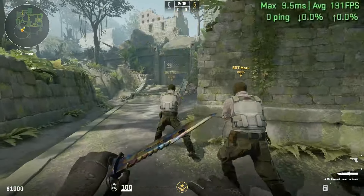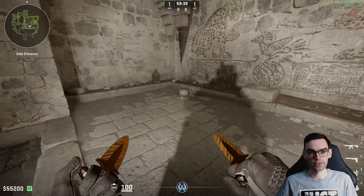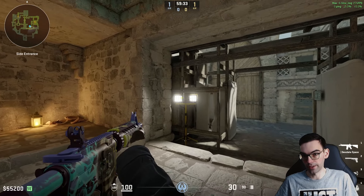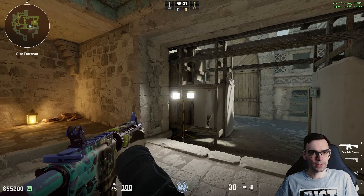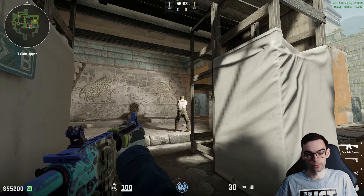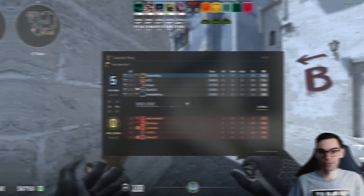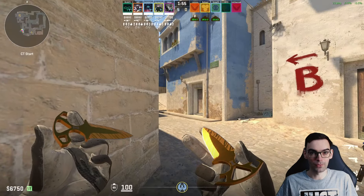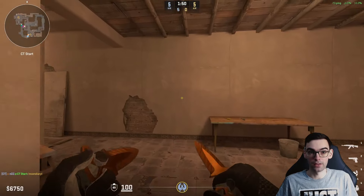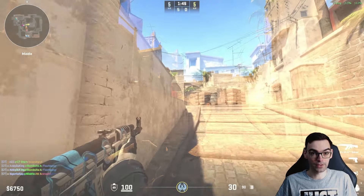Another performance hog in any game are shadows. And for whatever reason, the CS2 devs decided it was absolutely necessary to add dynamic lights — like those on Ancient — which project the shadow of a player onto the environment should someone be in their light cone, giving away their position. In my opinion, it's completely ridiculous to add dynamic shadows into a competitive game considering the massive performance costs, since you thereby force everyone on the server to enable them no matter what it means for their FPS, since you put yourself at a competitive disadvantage otherwise.